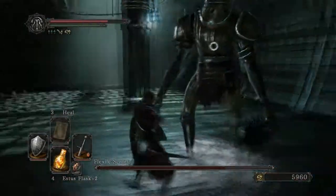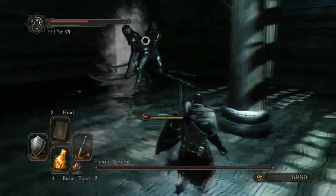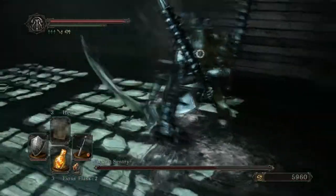If you get some distance on this guy, he can leap at you. If you do not get hit by that leap, that's a good time to counter his attacks. Go ahead and use this pillar so he can't just leap at you while you're trying to heal.